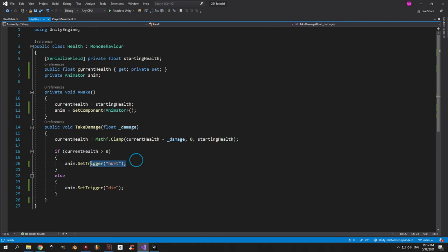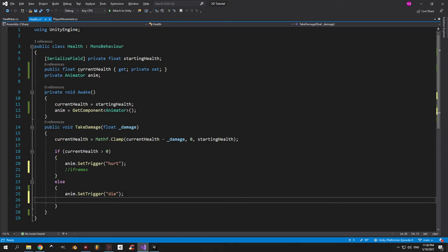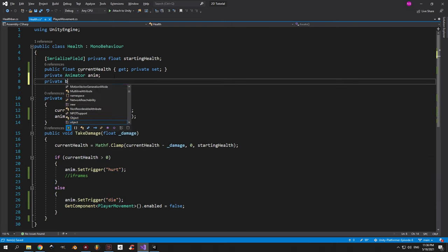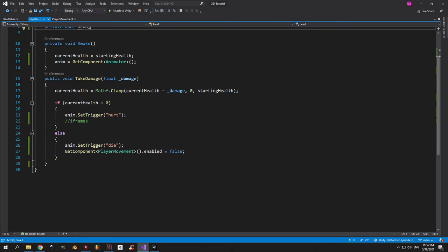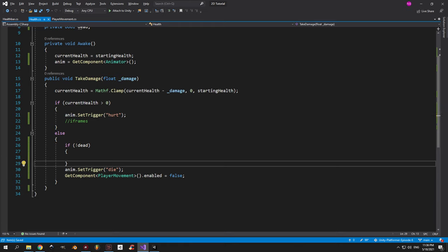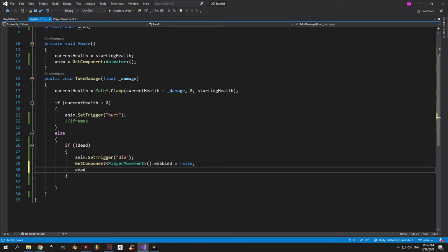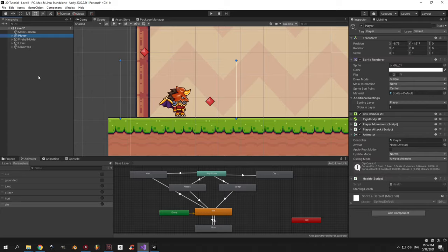Let's go back to our health script. Inside the hurt scenario we need to implement iframes but I'll leave that for the next episode. Inside the die scenario, grab the player movement component and disable it so the player cannot move once dead. To make sure the die animation doesn't play twice, create a private boolean called dead. Inside the else statement add an if statement that executes the code only if dead is false, then set dead to true after execution.